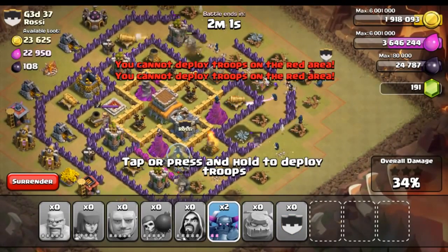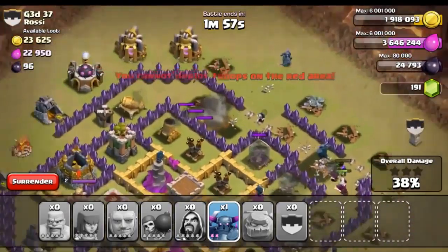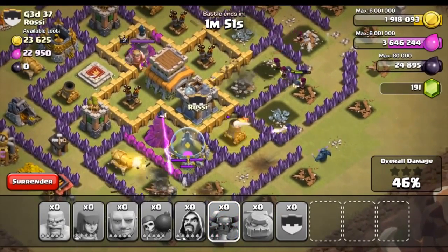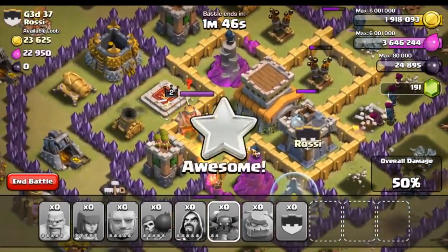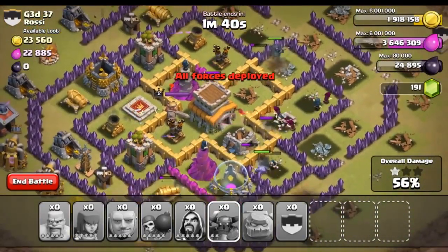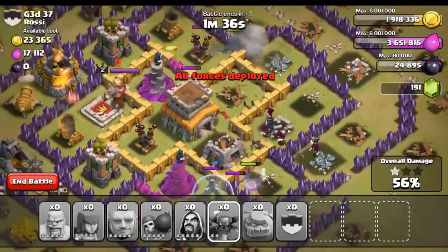Oh no, I should have got my PEKKA in there first. Go, PEKKA, go! One PEKKA's going the wrong way — bad PEKKA. Drop another PEKKA there and hopefully we can take out some of these defenses. I don't want this mortar going for our Wizards. That little king is like, 'Holy crap, the base is under attack!' Oh my God, I just realized I had my volume up without my headphones plugged in. Sorry about that.